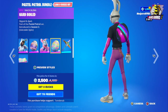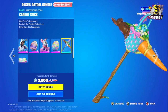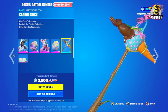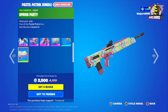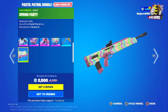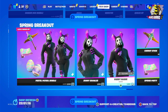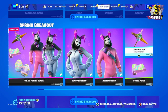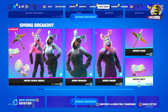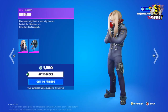This is the pink one, and this is the back bling — the Hard Boil — in two different styles. Really nice. And this is the Carrot Stick. Then we have the Spring Party wrap. The price is 2,500 V-Bucks. Separately, Bunny Brawler is 1,500 V-Bucks, Rabbit Raider 1,500, Carrot Stick 800, and the Spring Party wrap 300 V-Bucks.